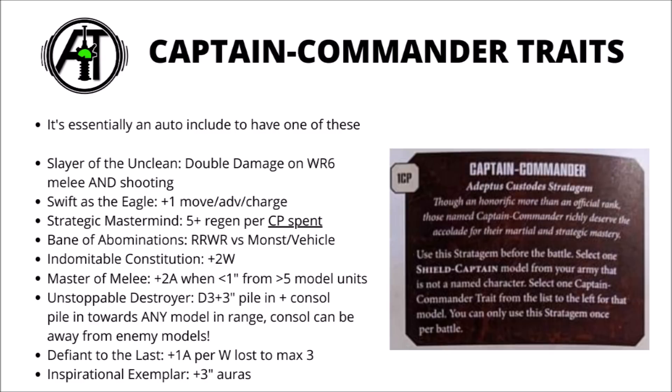Swift as the Eagle is a very decent movement buff for an on-foot captain, and could help when charging out of Deep Strike. It might combo nicely with the Auric Aquilas Jet Bike that allows you to re-roll charges. Next is Strategic Mastermind, a command point farming trait — on a 5+ for each command point spent, you get one command point back, up to a maximum of one per battle round. This makes it basically an auto-include; you are likely to get more command points back by spending this one command point than you had in the first place.